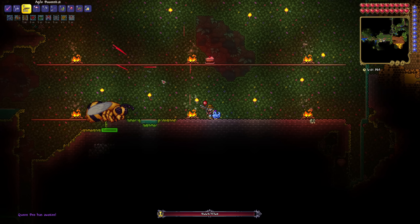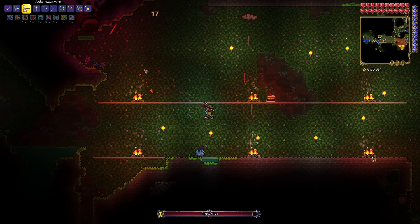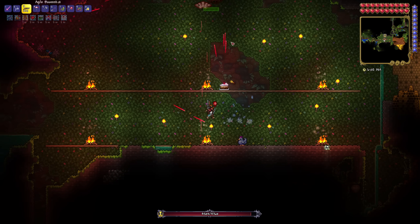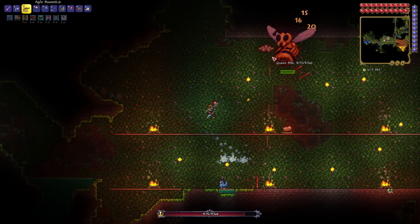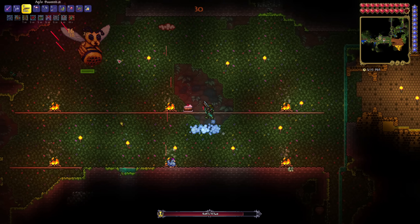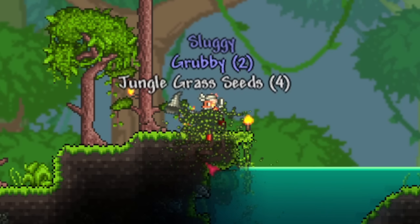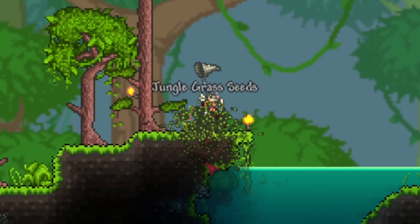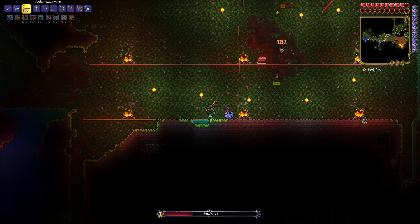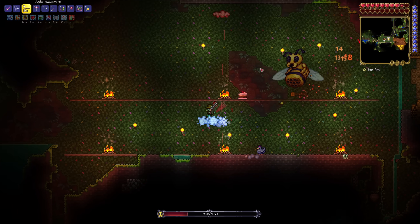Another oversight exploited a lot in Terraria 1.3 was the infinite bait setup. This one used the newly introduced flower boots, which would grow flowers onto any piece of grass — those flowers, once broken, have the chance to spawn critters which could be used for fishing. For an infinite amount of bait, all you needed to do was shoot a flare on the ground directly below you, which would keep breaking the flowers, your boots would regrow them, and you could swing a bug net and catch as much bait as you like. This was patched in Terraria 1.4 by greatly reducing the chances of critters spawning from plants grown while wearing flower boots.